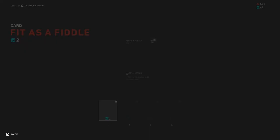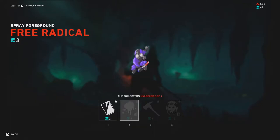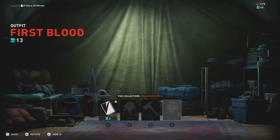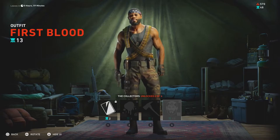Going back to the totems — what are they used for? You can use them to buy new cards in the skull totem track in the supply lines. Not just cards though; these tracks also offer new skins that are really cool to look at.